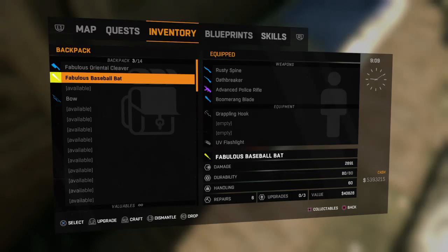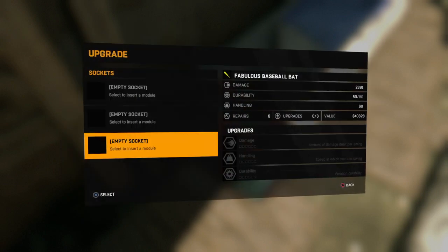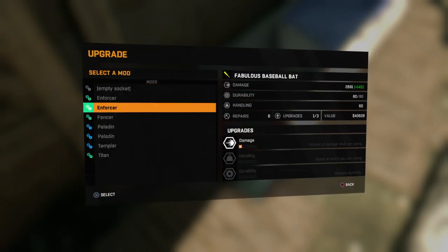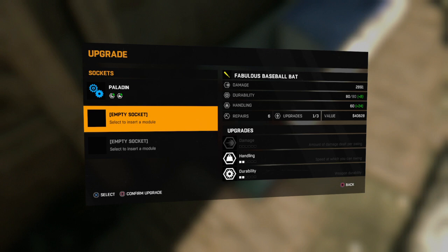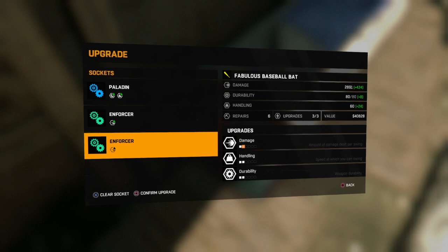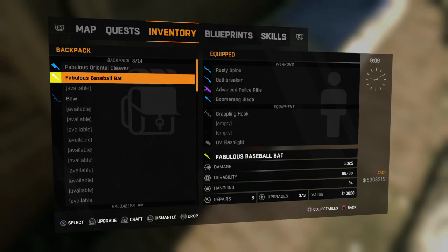A bit of a different weapon review — I've got the fabulous baseball bat. Damage is 289, durability 80, handling is 60. But I'm going to upgrade it straight off the bat — pardon the pun. It's got three slots, so let's go for handling, durability, and maybe damage twice. Confirmed — it's now 3,325 damage, eight out of eight durability, and handling is 84.